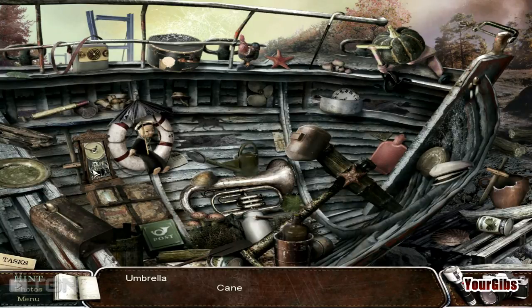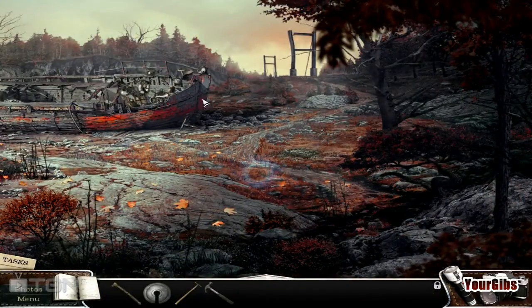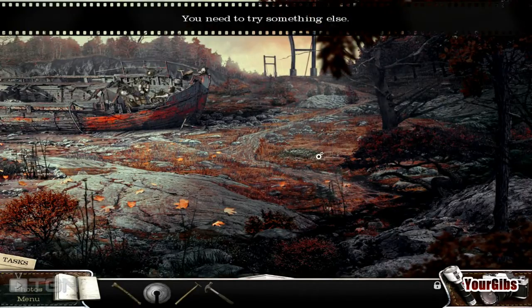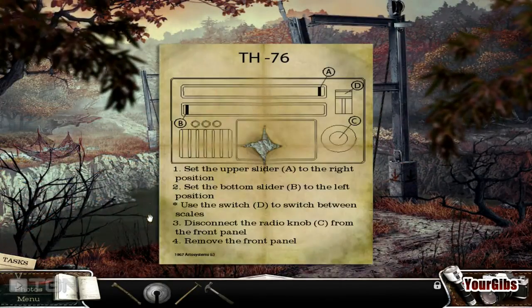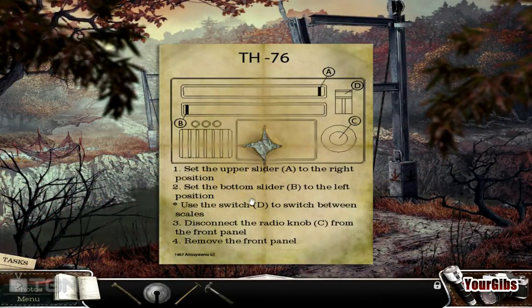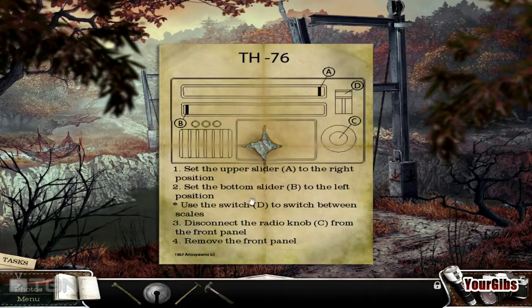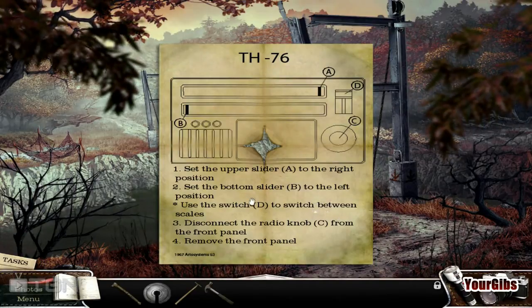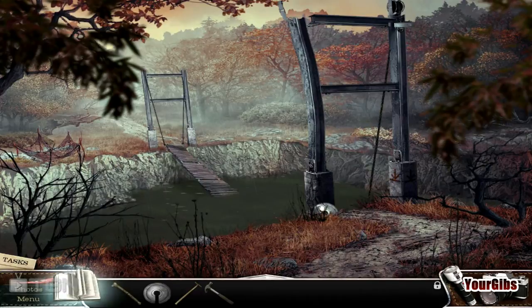Ominous music is ominous. Come on, umbrella — where the hell are you hiding? I would actually expect them to look similar to each other. Hammer — that would be helpful. I don't think we can hammer on it. Note: TH-76 — set the upper slider A to the right position, set the bottom slider B to the left position, used to switch between scales.